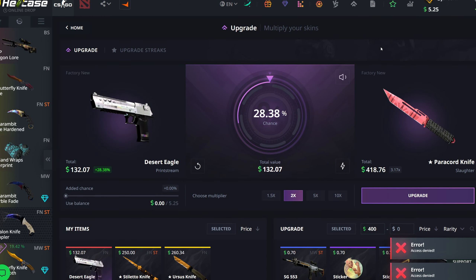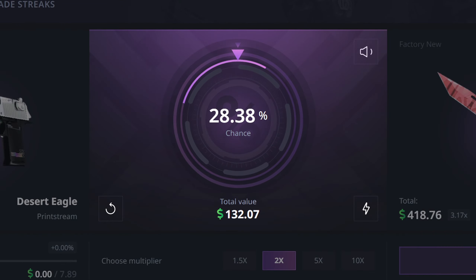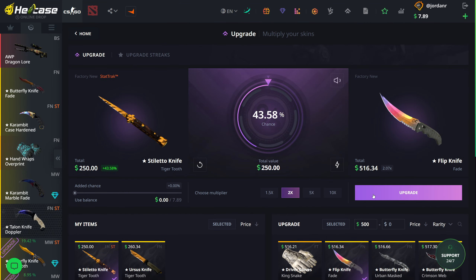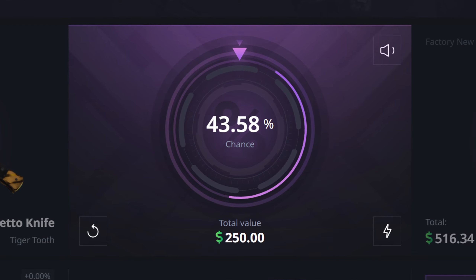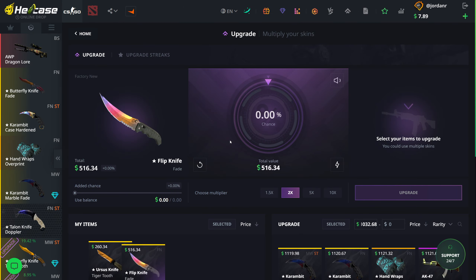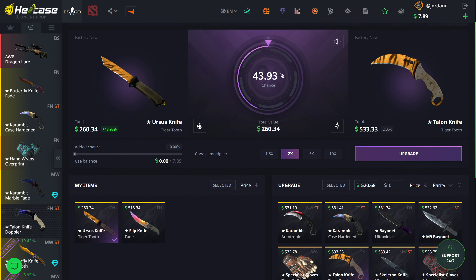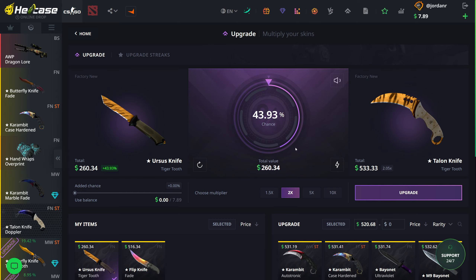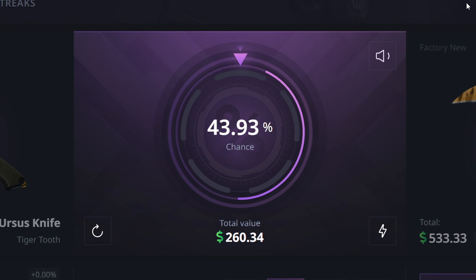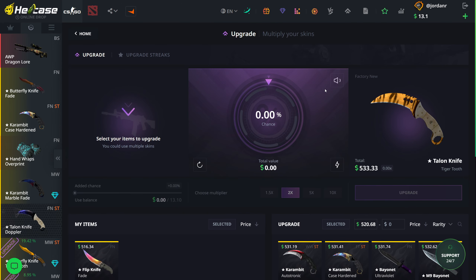It's not really under or over now since the whole thing spins around. There was an access denied error briefly, but now it's going. We missed that. Factory new flip knife fade, 43% chance — we actually hit that. We can actually possibly get into profit here. I'll go for a factory new talon knife, tiger tooth — 43% chance. My cat is meowing, he's excited as well. No, we missed that. I'm just going to go ahead and take this flip knife. I'm not risking it anymore.